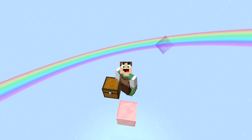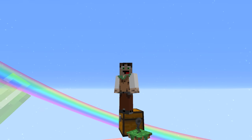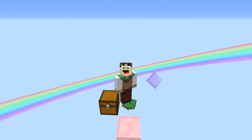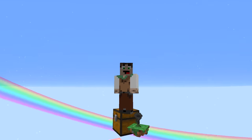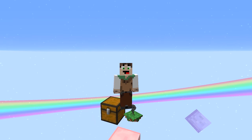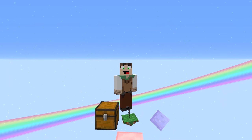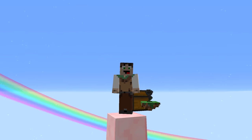Hello everybody! Welcome back to another Botania tutorial. In today's tutorial, we're going to be having a look at a flower again — I got a good response from the last one we did like this. We'll figure out a few things about the flower, go over some things you might not know or might want to know. Today we're going to be having a look at the Hopperhock. This is one of my most favourite flowers — in fact, it's probably my most used flower, and for good reason.